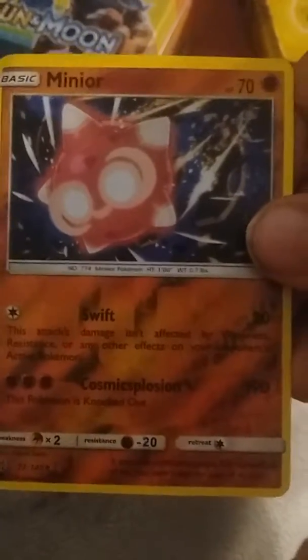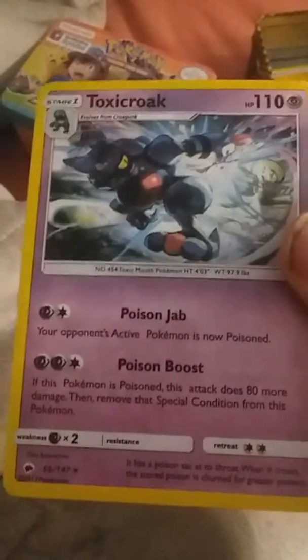There are energies, trainers, and ones with over 100 HP, and some that are just really good. This one does 190 damage but the Pokemon gets knocked out after - Toxicroak. Also Poipole, fairy energy, Turtonator, and a bunch of others.